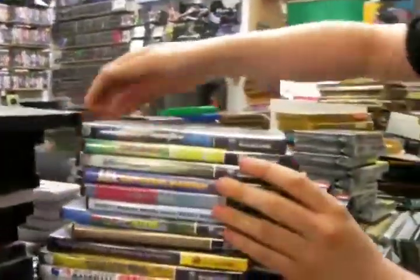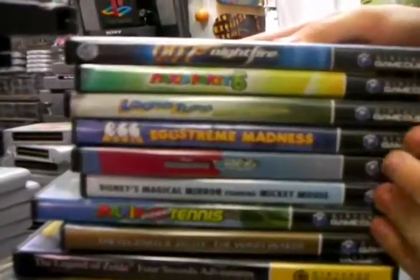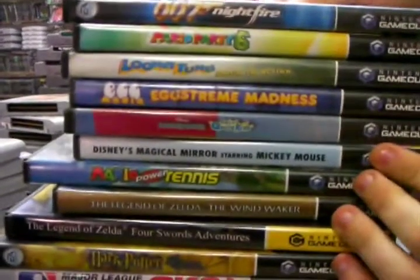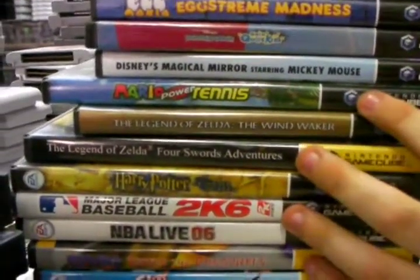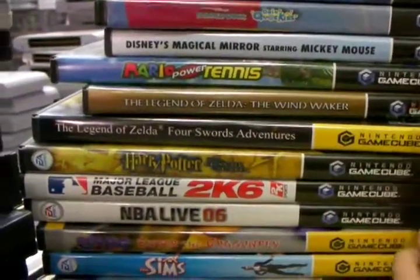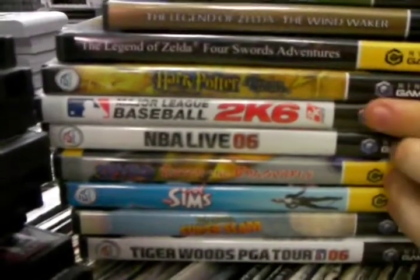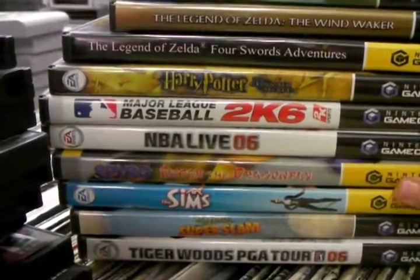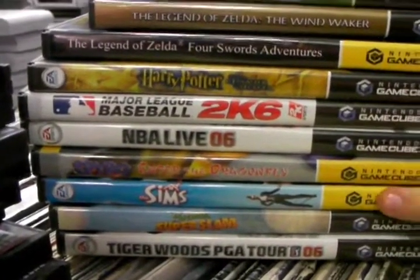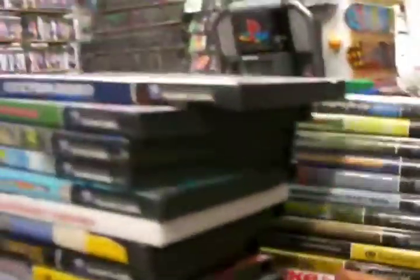We got some GameCube games: 007 Nightfire, Mario Party 6, Looney Tunes Back in Action, Egg Mania, Donald Duck Going Quackers, Disney's Magical Mirror, Mario Power Tennis, Wind Waker — phenomenal — Four Swords, Harry Potter and the Chamber of Secrets, Major League Baseball 06, NBA Live 06, Spyro Enter the Dragonfly, The Sims, Shrek Super Slam, and Tiger Woods 06.